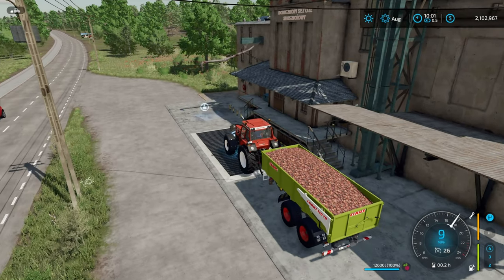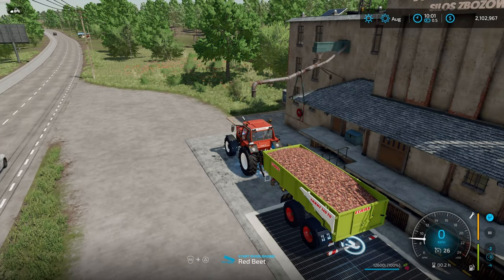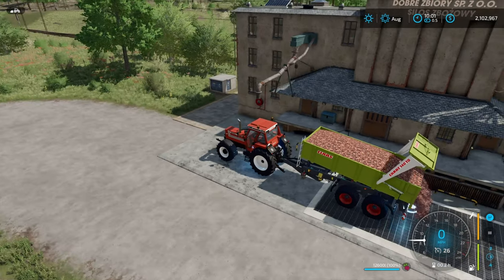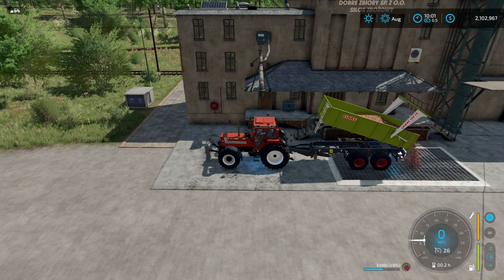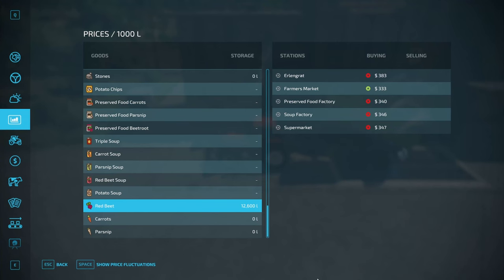I'm going to drive up and get over top of this. I got a message — start overloading. It's going to go in here. My money is not going up at all, so we're going to put the whole trailer in here. Then let's jump back over to the price sheet — I've got 12,600 liters of red beets here in this facility.